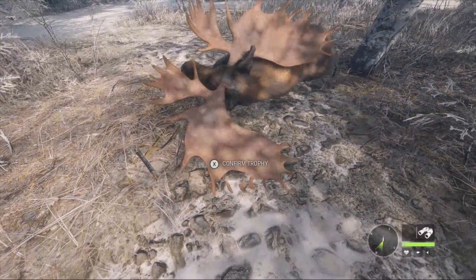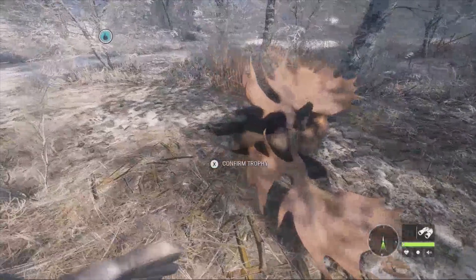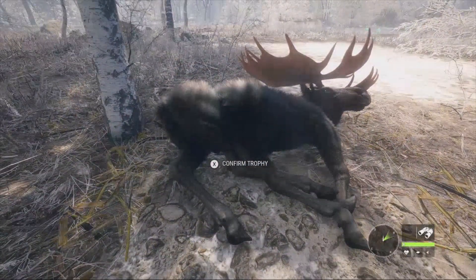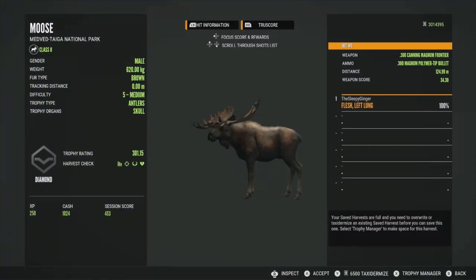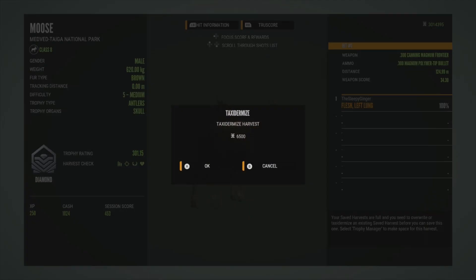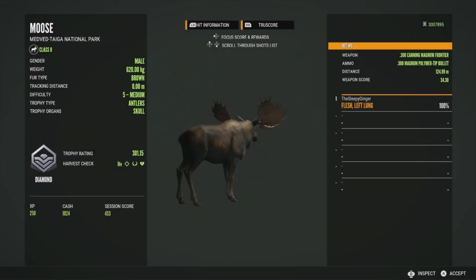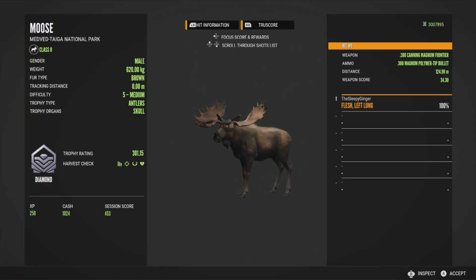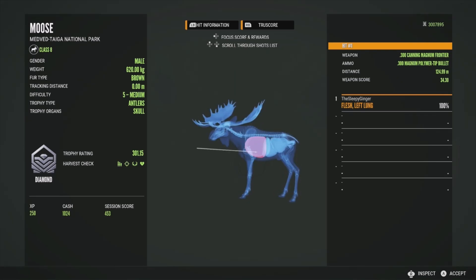And here's our absolute giant moose right here. So no matter what he scores, I'm just really excited that this guy was as big as he was. And I'm really hopeful that he will be a 300 as well. So let's go ahead and pick him up. He will, in fact, be a diamond at 301.15. Holy crap. That is our biggest one so far. Our first one was a 300 on the dot. This guy, he is a 301. So definitely going to go ahead and tax him really quick before something happens. Yeah, this guy is an absolute giant, and that is super cool. He's going to go directly in the front of the lodge with our other one.